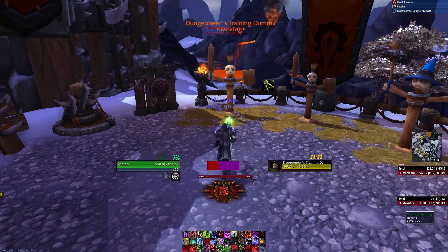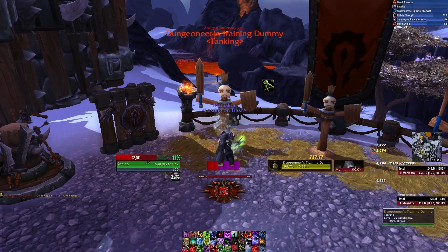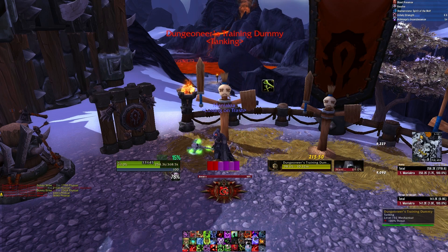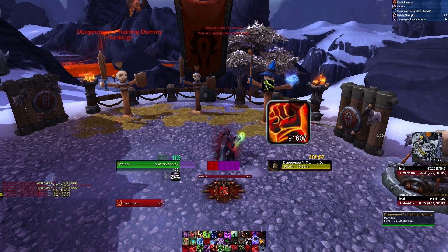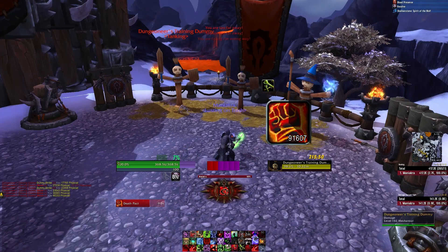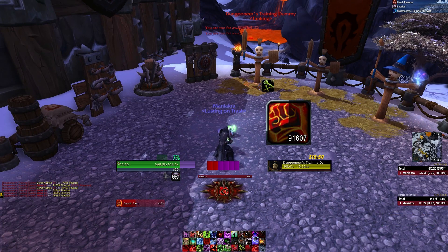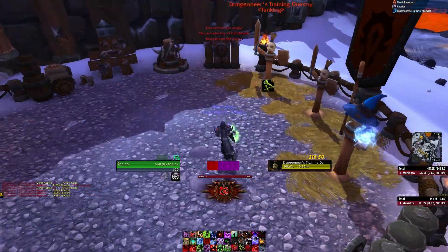My cooldown's back so we're going to use Death Pact again, and this time it should show the value from the debuff in addition to my aura. There we go — now as you can see, it shows that value dynamically on top of my aura. As I get healed up, it should reduce and change based on how much healing is left.